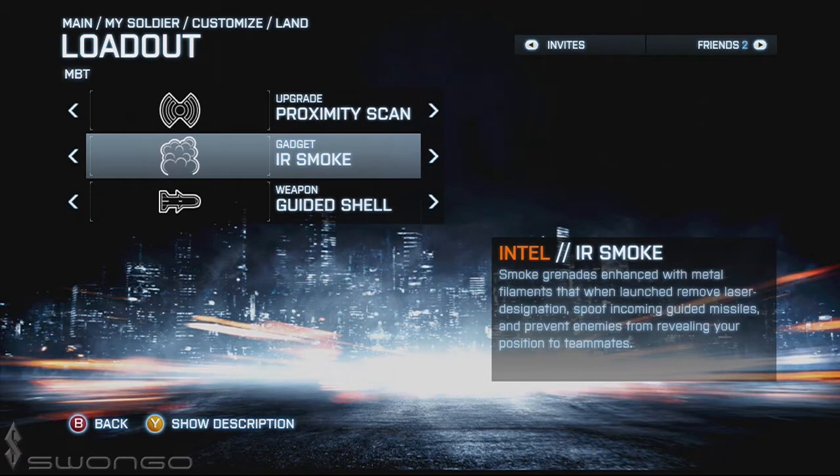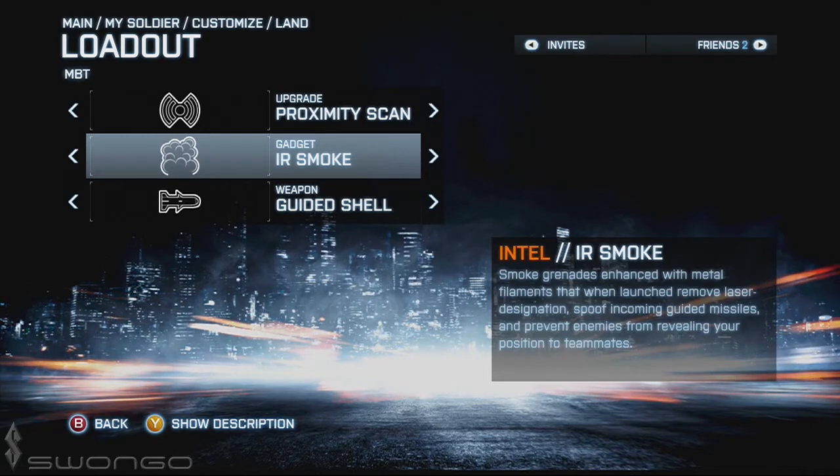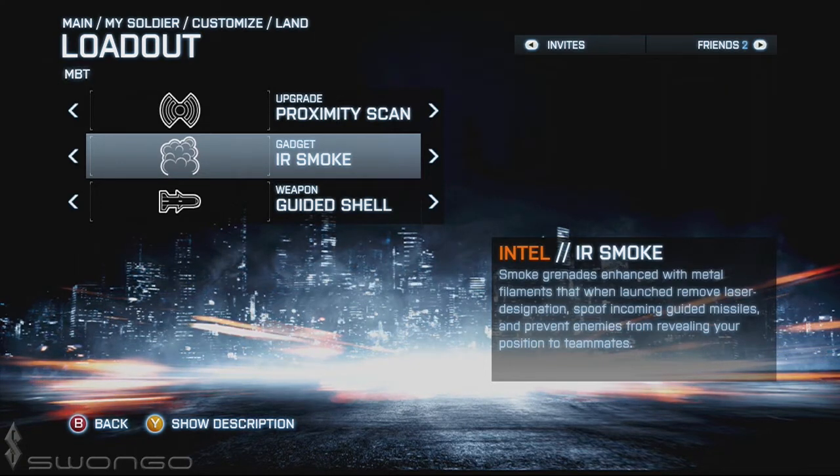I use infrared smoke because it has so many uses: it prevents me from being locked on, if someone fires a rocket after a lock-on the smoke can deter it, and it adds cover for me and my teammates. There are just so many uses for smoke — if you watched the previous tanks video you already know what smoke does.